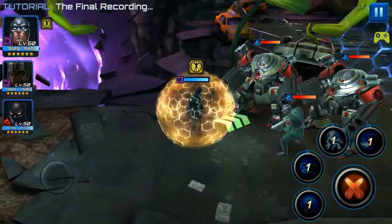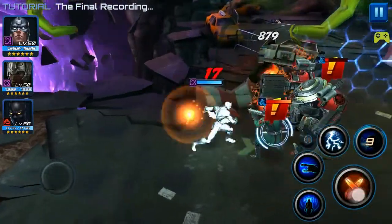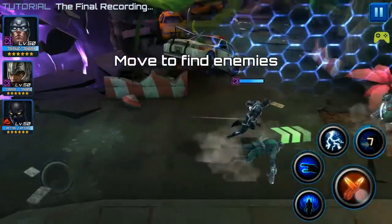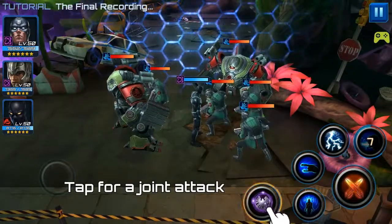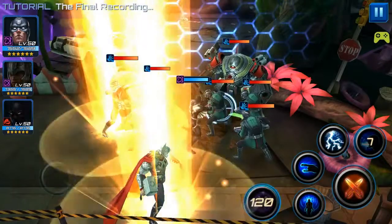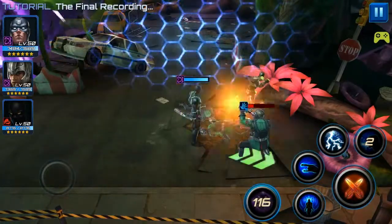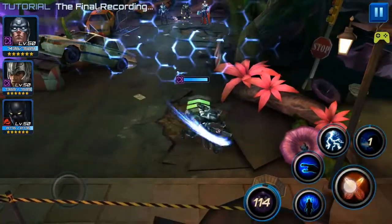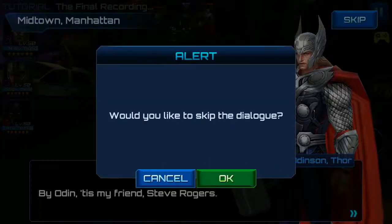Tap to switch heroes, so you can switch heroes as well. Cool. What can he do? What's that character? I'm not even sure — I'm not a big comic fan. What's happening here? Tap for a joint attack. So we can summon both heroes and then have them totally massacre everyone. That's pretty neat. I like the way the level continues too with the wall that dissolves. That's pretty cool.